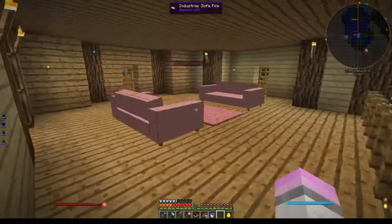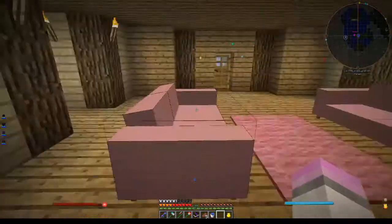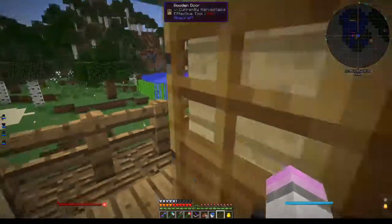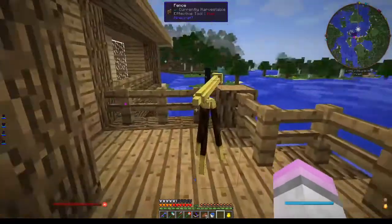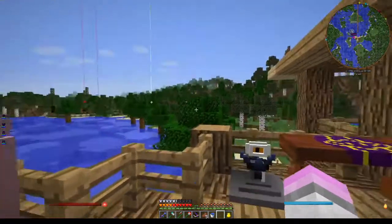Let's head upstairs — I'm making this a bit quick. I didn't really know what to do with this space so I turned it into another living room. We've got a balcony here — not as interesting as this one. It's got a little table and a telescope, and all my Ars Magica stuff before I move it over there.